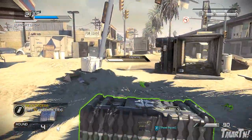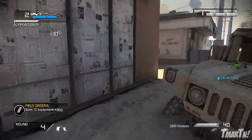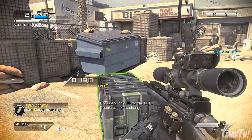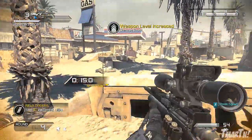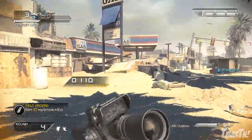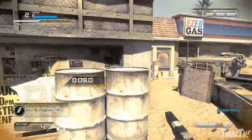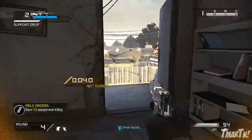So yeah, you want to pick your weapons, you want to rank them up, you want to get those damage bonuses, and you want to stick with those same weapons throughout the entire match, otherwise you're going to be screwed. Even right here in round 3 when I picked up this sniper, I was still kind of screwed because it wasn't even a one-shot kill at that point. So in Safeguard, make sure you stick with the same weapons and rank them up as fast as you can.